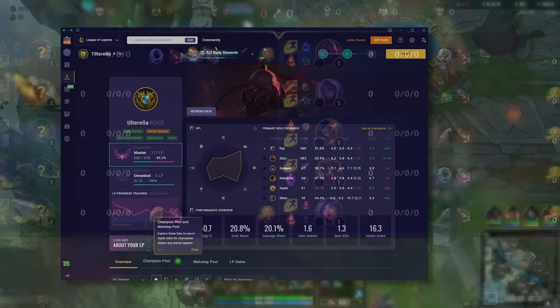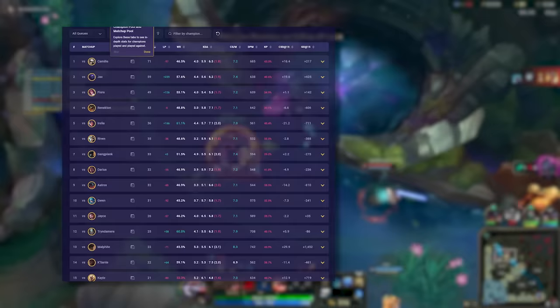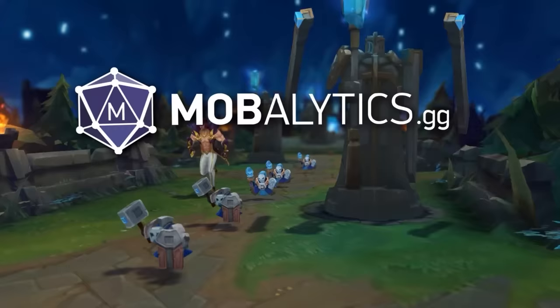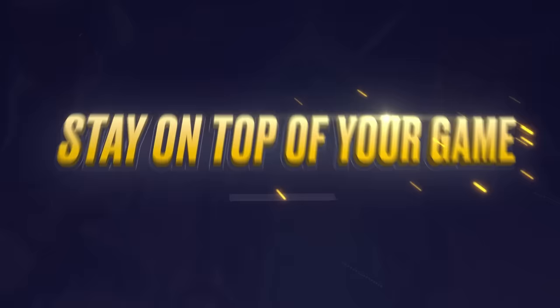I've recently found a new tool to help me gain ELO and I feel like it's something that you guys can take advantage of as well. I'm using this app to figure out my best and worst matchups in the top lane. Once I know the best and worst, I can simply avoid taking Scion into these matchups and overall I'm gonna gain much more ELO. This app that I'm using is called Mobalytics.